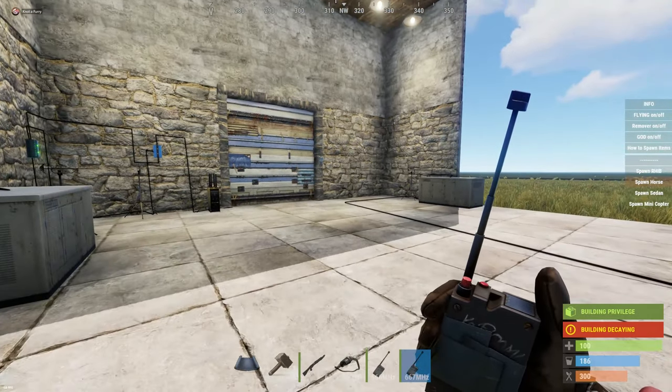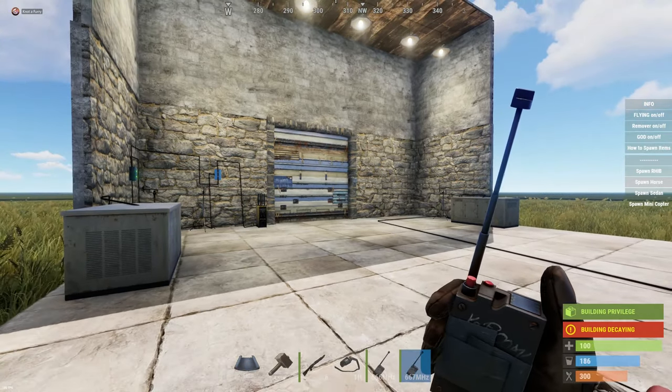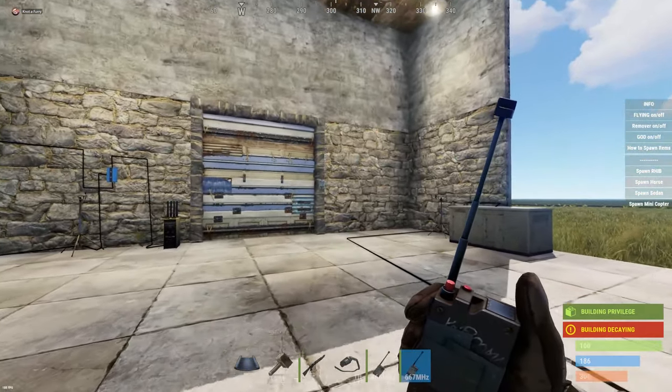What's going on guys, in this video we're going to go over the wireless on/off switch. This switch can be activated or deactivated from anywhere on the entire map — it doesn't matter where you are.